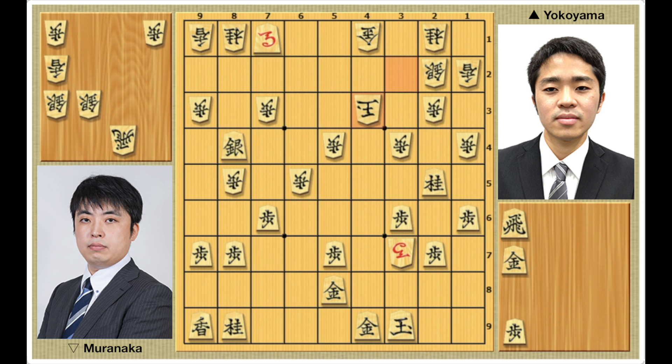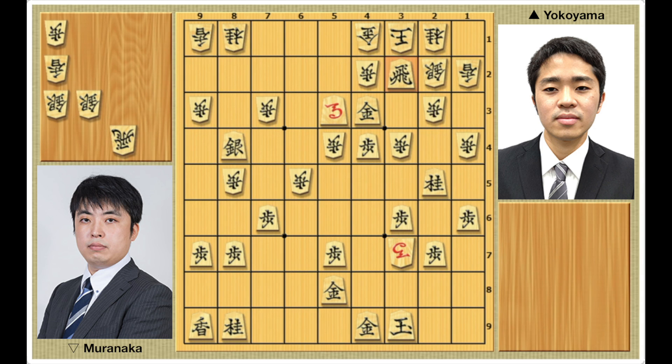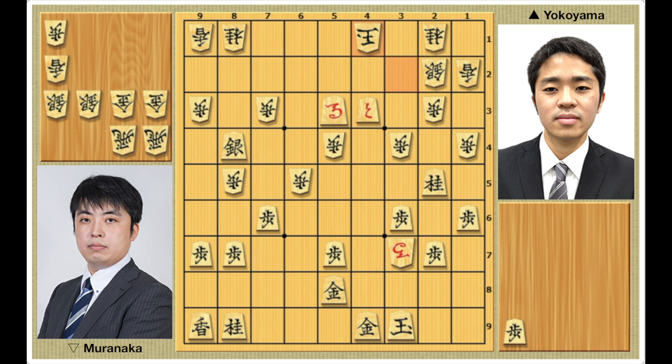For example: king takes, pawn drop 4-4, king to 3-2, gold drop 4-3, king to 3-1, horse to 5-3, pawn drop 4-2, rook drop 3-2, gold takes, gold takes, king takes, gold drop 4-3, pawn takes, pawn takes promotes, king to 4-1, horse to 4-2, and checkmate.